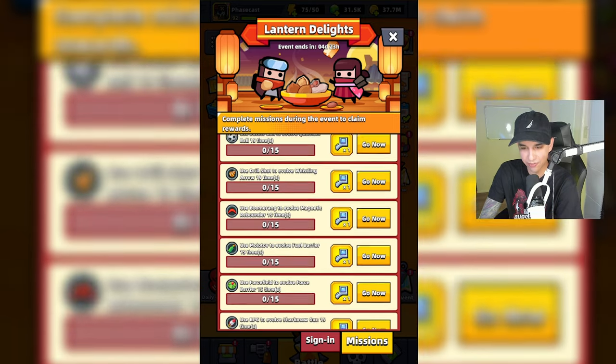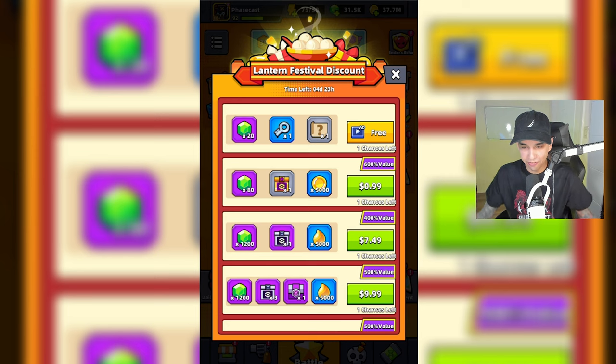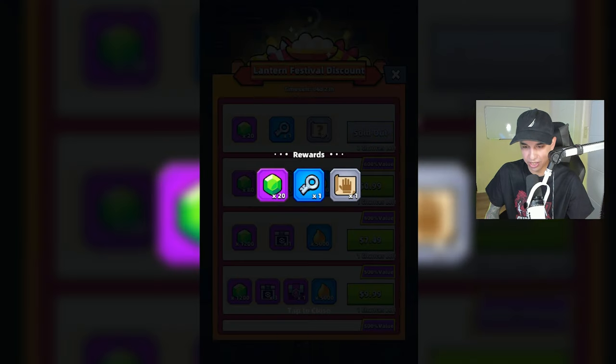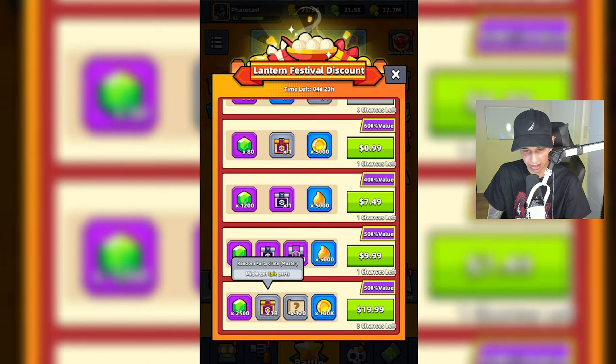That's how you do all of these missions, and in return you will get S Supply Keys. Here's the Lantern Festival Discount. We can watch an advertisement to claim these free rewards right here.